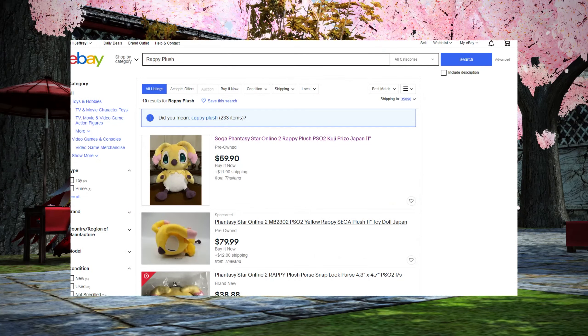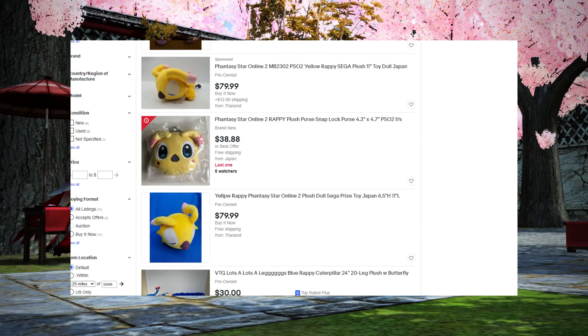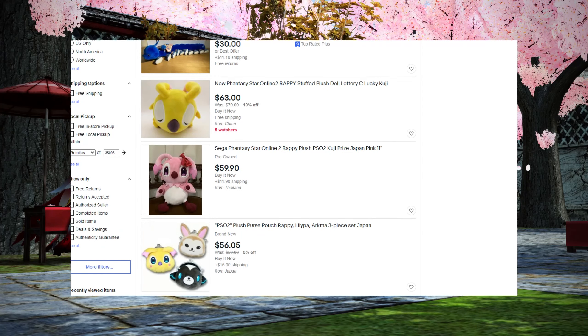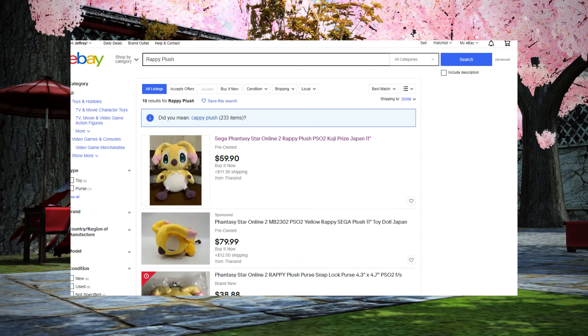You can also try your luck on eBay — JP residents often sell collector's items for PSO2 and many other things in English there. Just search 'Rappi plush' and see if you get some hits. As you can see, there's an 11-inch Rappi right there — get it! There's a sleeping Rappi, a Rappi plush purse from the merch giveaway currently on Twitter, love Rappis, and other plush purses. There's a lot of PSO2 memorabilia here. Plushies especially, as you go up that Rappi hierarchy, are very desirable, so if you find one, be quick and be decisive.